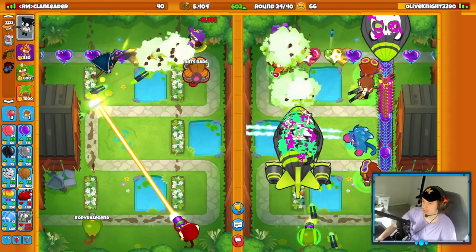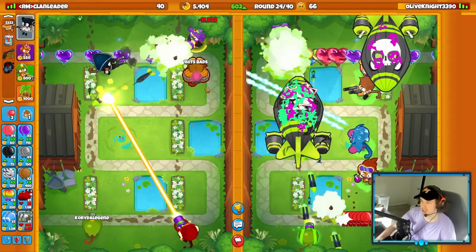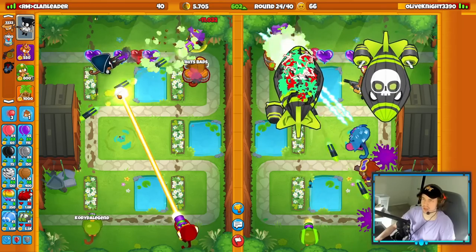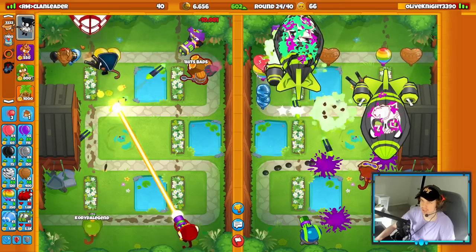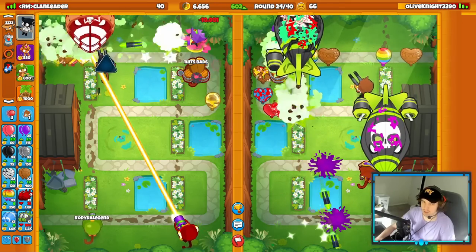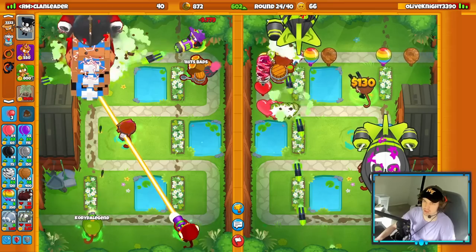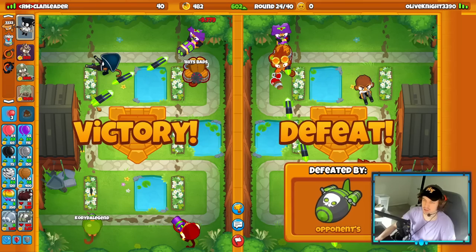That was a pretty good showcase of how to farm in an anti-stalled match — using the IMF loan is very important and making sure to build up marketplaces when you can. They sent me a rush which we defended easily. GGs. Next game is going to be a stalled farm match on a long map.